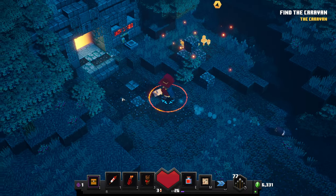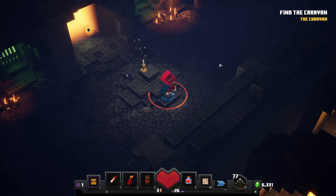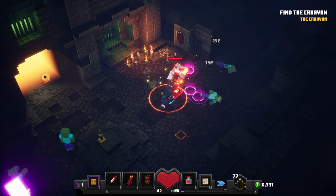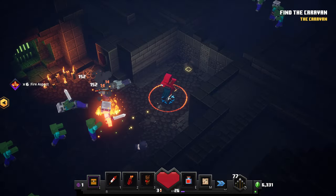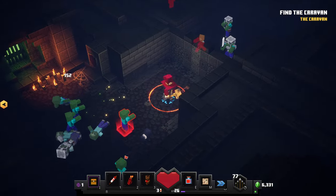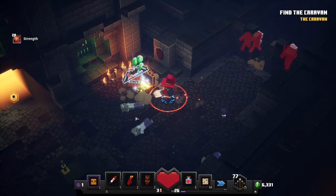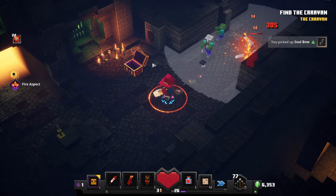Secrets found: 2 of 3. I think that counts as a secret — we've already marked that location. I think it does open up the next part of the map. We have to do a little crowd control here. There we go — yep, that opens up the map over there. I've got a soul bow here, that's pretty cool.